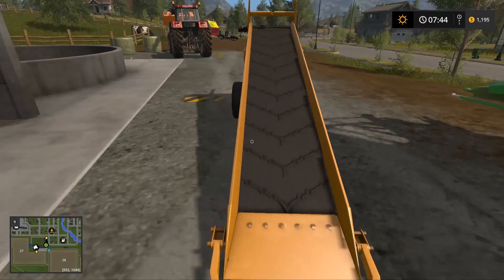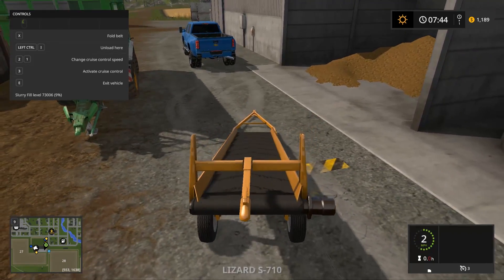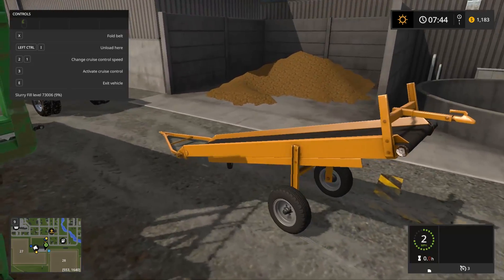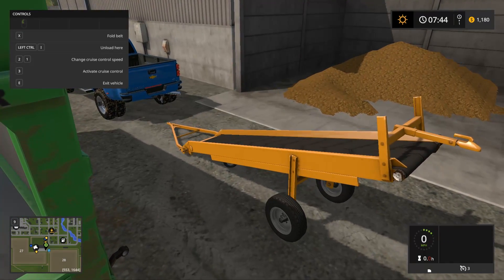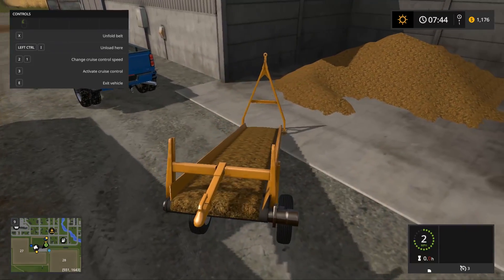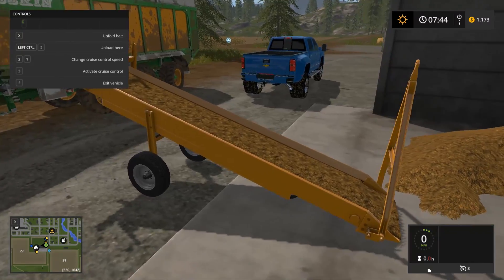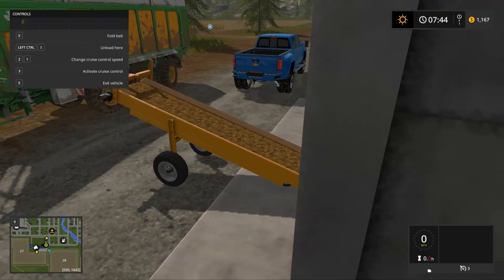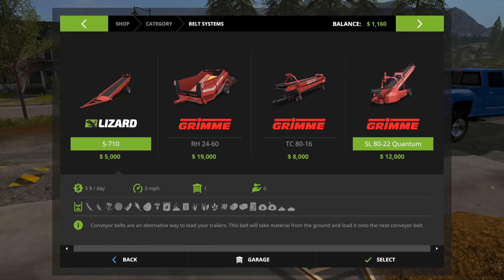Hit F1 so we can check what we're doing. You can move these but only very slightly. We've got the manure loaded — but wait, we need a shorter trailer. I think we need a bigger conveyor belt.